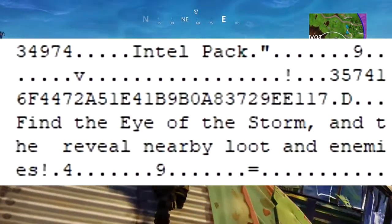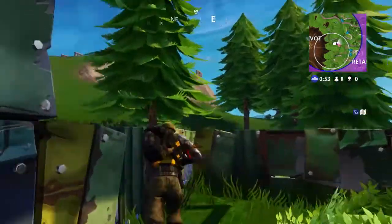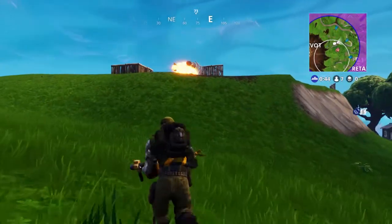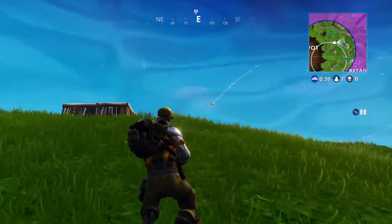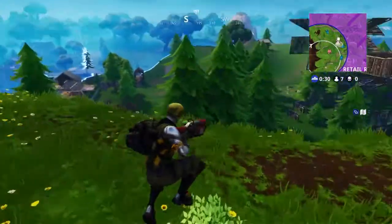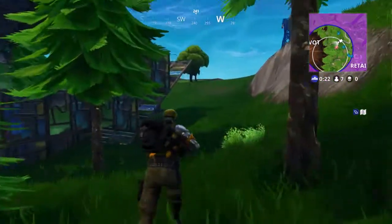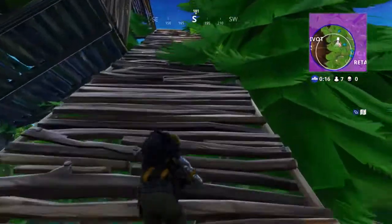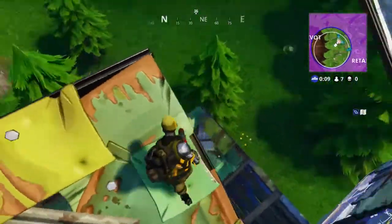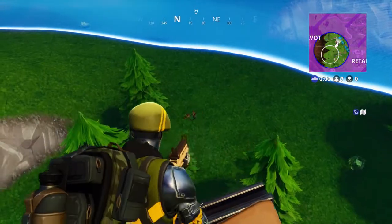I don't think the original Eye of the Storm backpack was supposed to do that, so this might be a secondary version or just leftover files. Based on Save the World's perk that lets you see loot through buildings, I assume you'd see a colored mist — green for common loot, purple for rare, gold for legendary — when inside a building. Enemies might show up with a red mist. It might work within a radius of maybe two to four blocks out, but this is all speculation since we haven't seen actual gameplay.